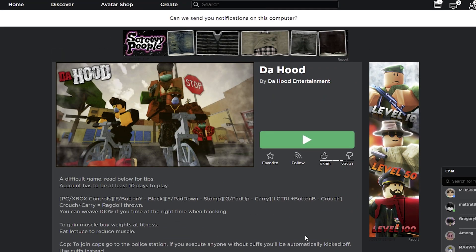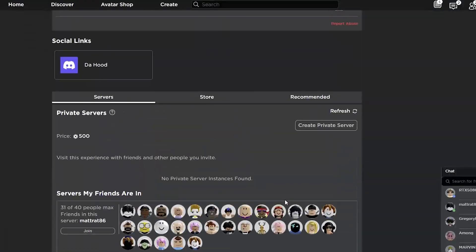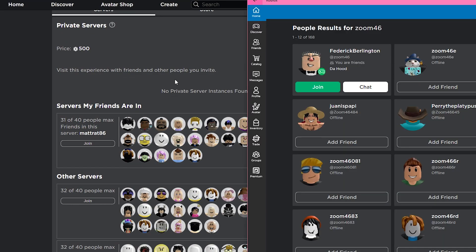The negatives outweigh the other negatives — I hate crash scripts, but I hate Da Hood more. So we're gonna be showcasing this script. Hopefully I can get this game shut down with the amount of people who crash it, because this game deserves to be thrown away. And to give you proof, I got my alt here too. He said it is entirely free and it works on any — or mostly any — executor and any PC.